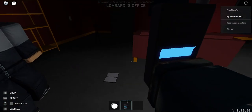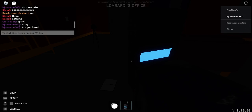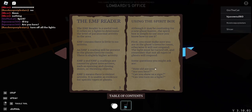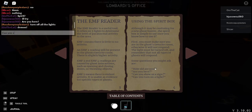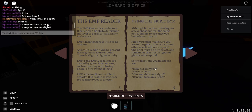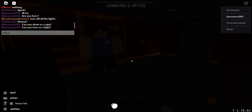Oh wait, are you here? Let's ask the ghost a few questions. Where is it? Spirit box. Turn off all lights. Can you show us a sign? Can you turn on a light? I don't think the ghost is here or something — it doesn't work. Okay, let's just turn on our lights again.